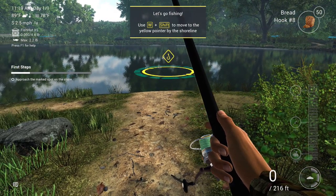Anytime you're tracking a mission — like the first steps mission with the arrow — approach the marked spot on the shore. I suggest you do your missions: it helps you gain money, it helps you level up, and it gives you structure — something to fish for every day rather than just randomly walking around. We'll explain the missions later.